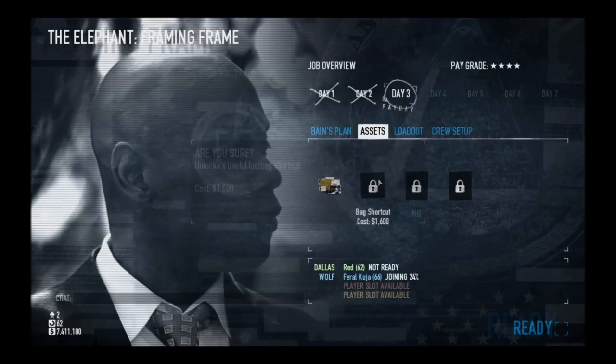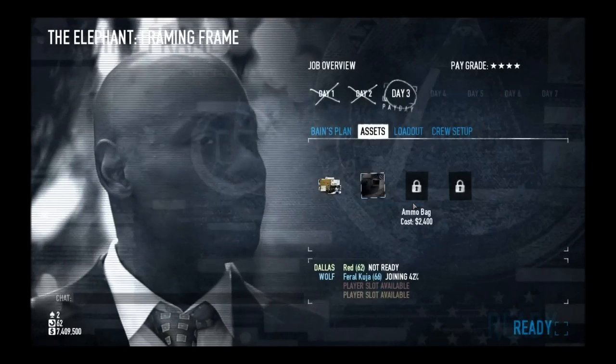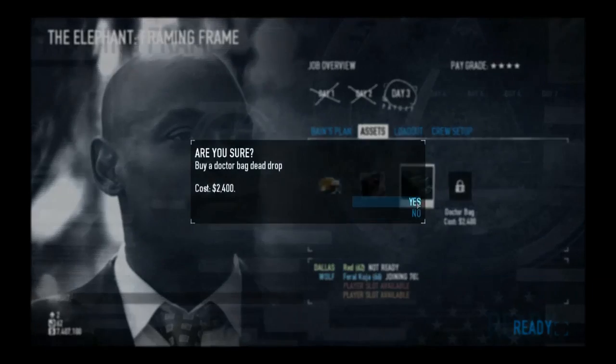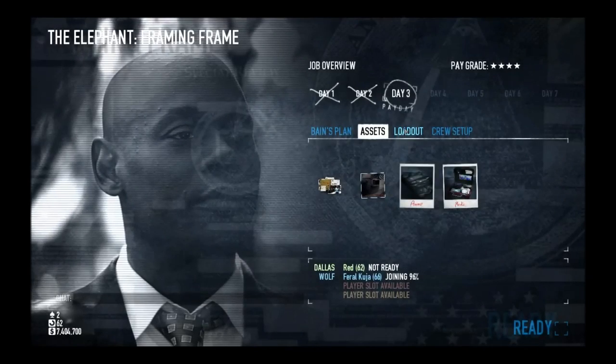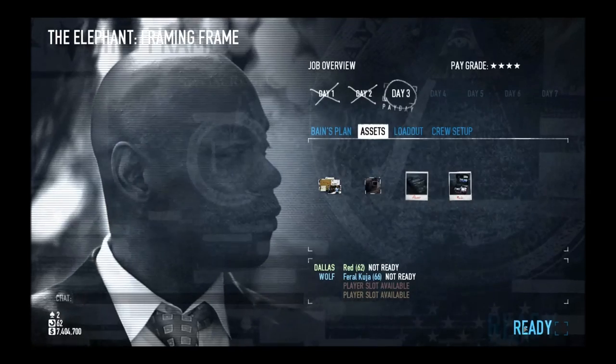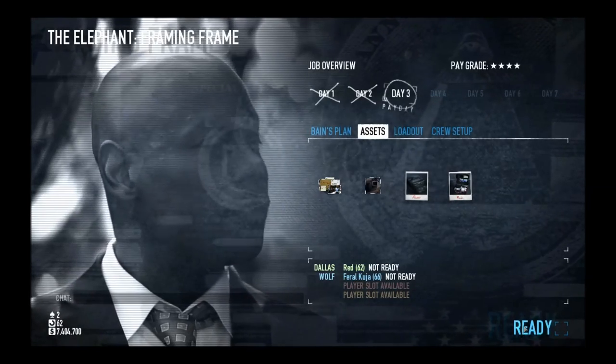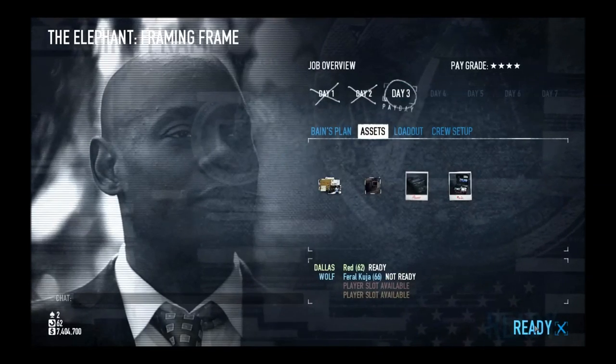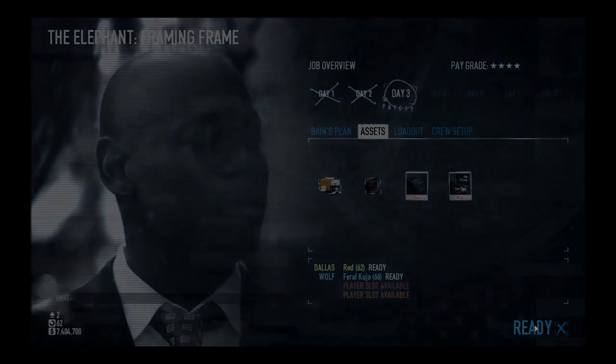Welcome back to the Payday 2 video walkthrough guide. This is Framing Frame Day 3. Our assets here are Bag Shortcut and the Metanamo bags. Bag Shortcut will allow you to throw the bags of cocaine down the vent to near one of the safes. It's a good asset to buy if you get the right safe.